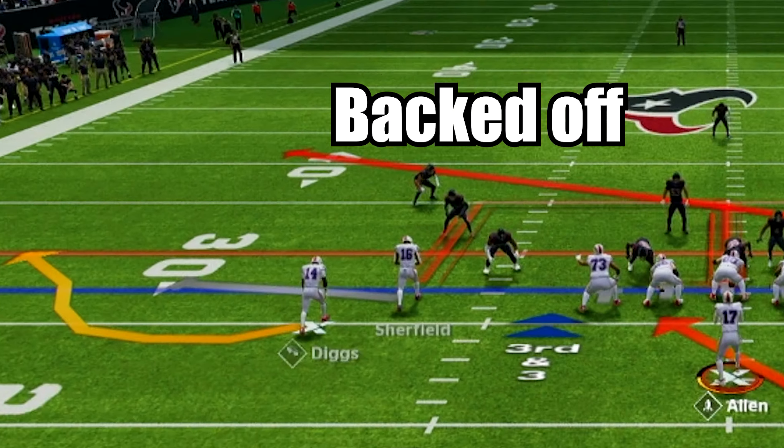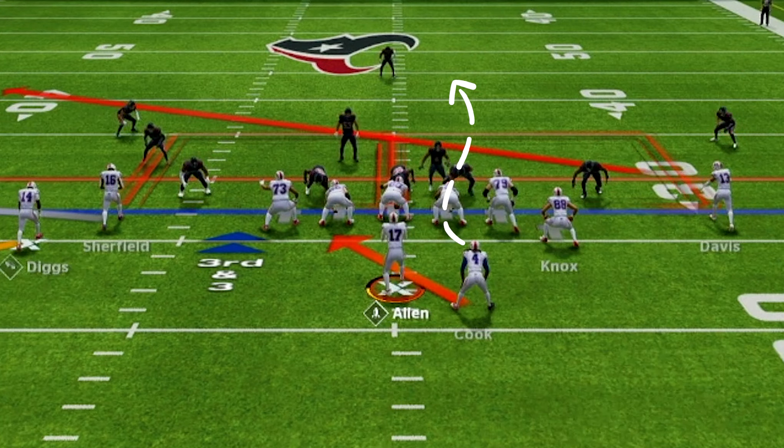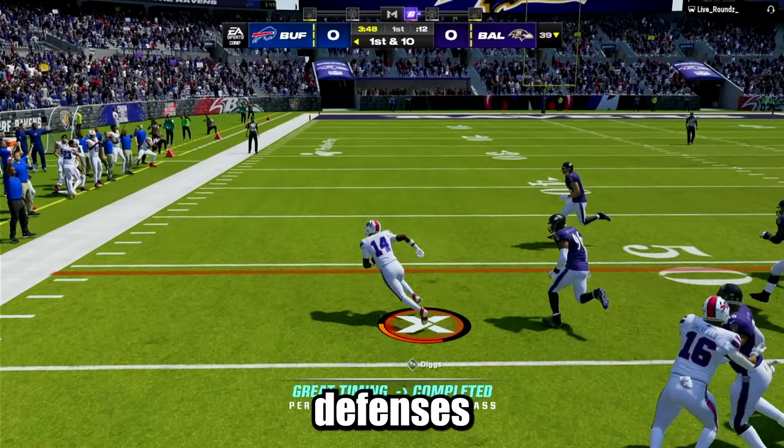Also note that if the defenders are backed off but start to run forward towards their man, it may be safer to just hand the ball off. It is also worth mentioning that this bubble screen has worked best against zone defenses.